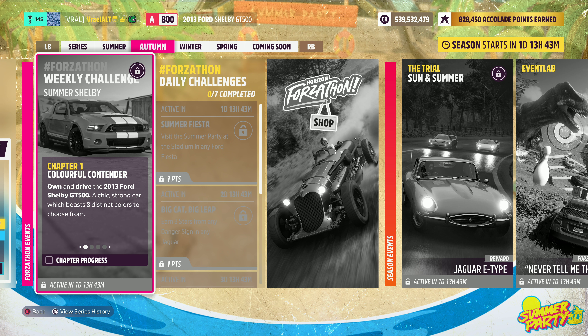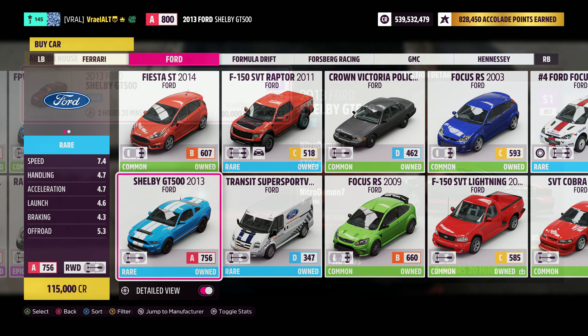Chapter 1 is Colorful Contender. Own and drive the 2013 Ford Shelby GT500, a chic, strong car which boasts 8 distinct colors to choose from. All you're going to want to do is own this car. It's available in the auto show for 115,000 credits.